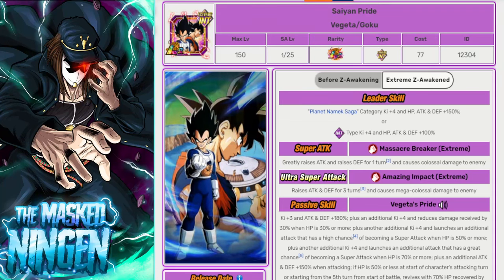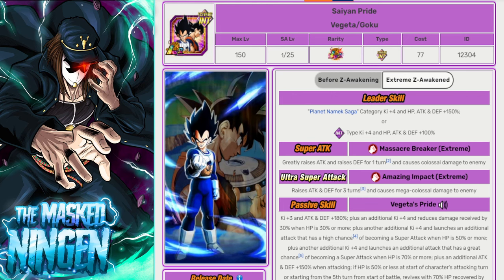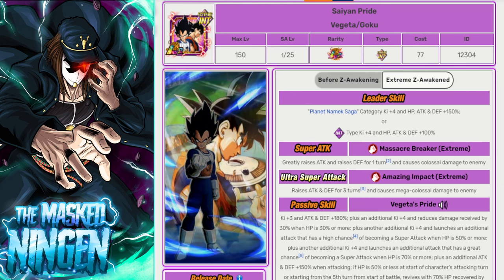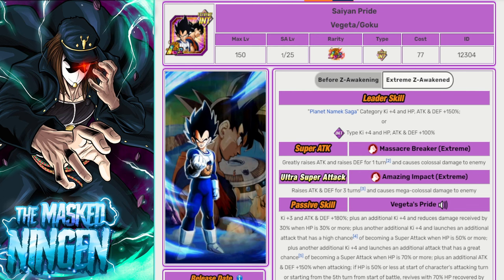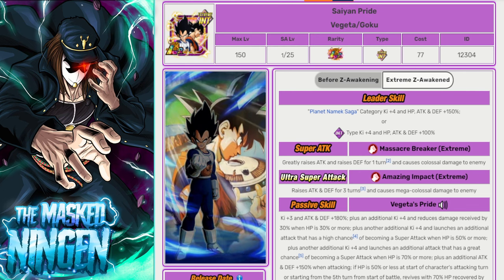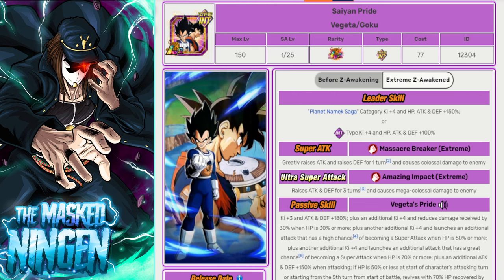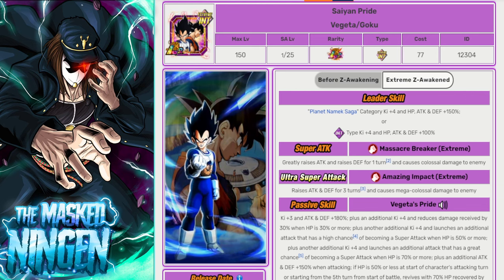Hey guys, Mustangian here bringing a Dragon Ball Z Dokkan Battle video. Today we're doing the team building guide for the EZA for the INT Vegeta and Exchange Goku from Planet Namek, one of the three EZAs coming out on global very soon. All of the guides are going up tonight, and from the first one going up we'll only be a few hours away from all of these EZAs. So for global, lots and lots of stones are going to be available.